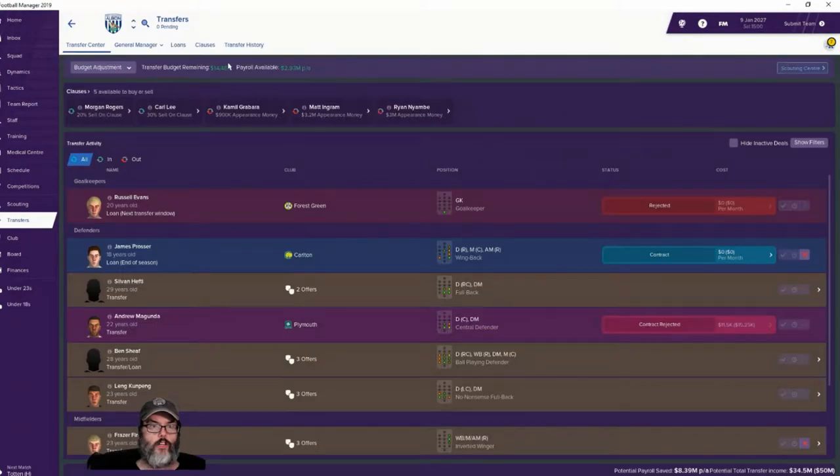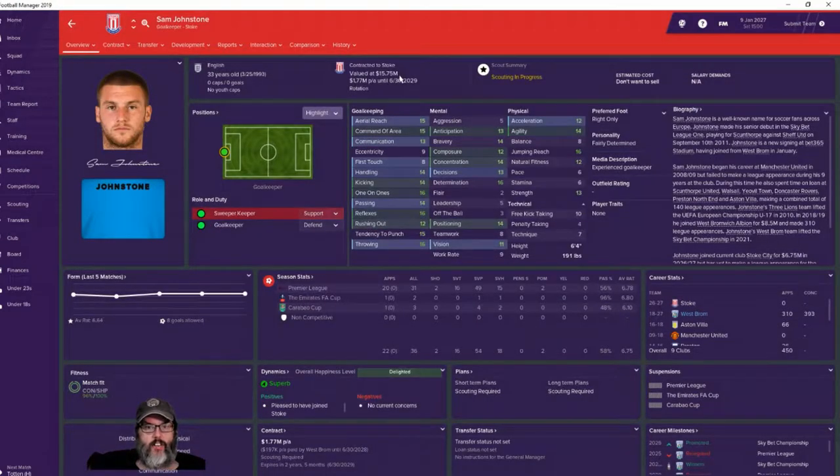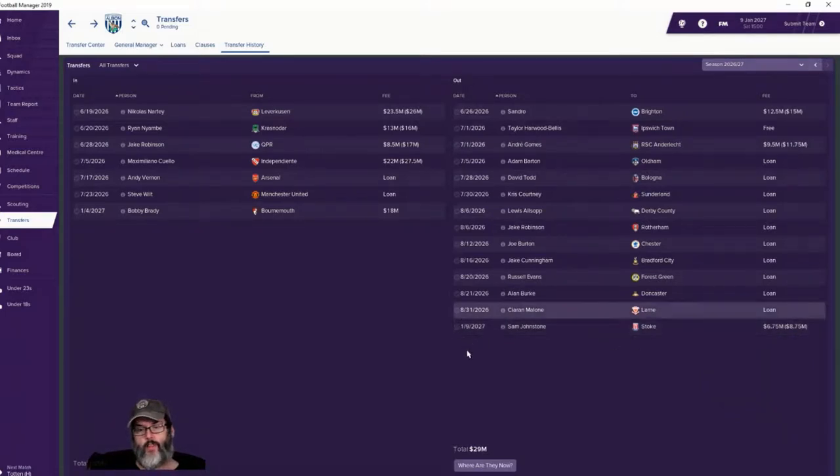Real quick before we get to that — let's take a quick look at the transfers. We have sent Sam Johnstone to Stoke, our starting keeper. I decided I was not going to re-sign him — he is valued at double but his contract ended this year, so I moved him to Stoke for 6.75 million. We can pick up another two million if he plays, I think it's 50 games sometime next season. He is on a two-year contract.